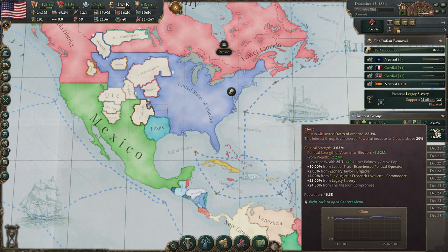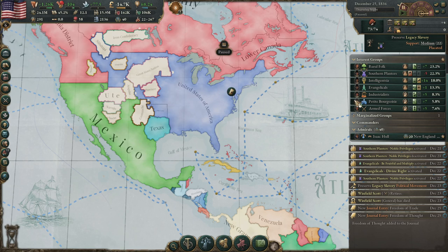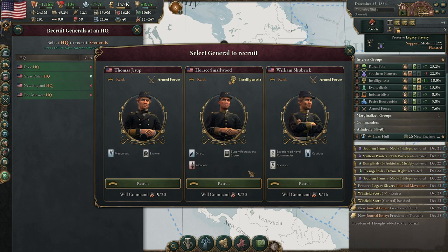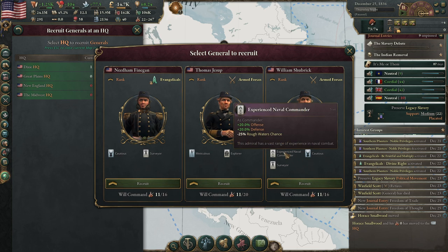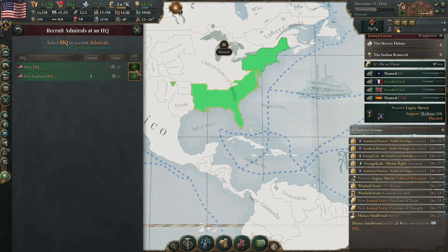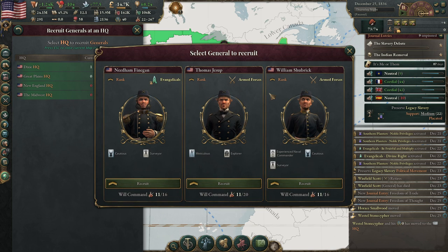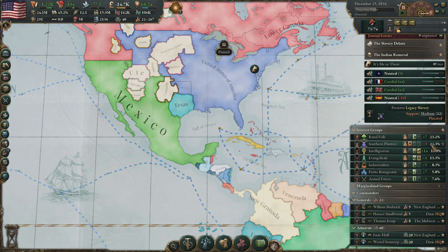I can get rid of my Commanders to lower Southern Planter clout. Let's make some Armed Forces and Intelligentsia commanders. We have an Intelligentsia Naval Commander — I'll take that one. Then I'll get two small armies with the Armed Forces. Assigning these commanders also helps to lower their clout.